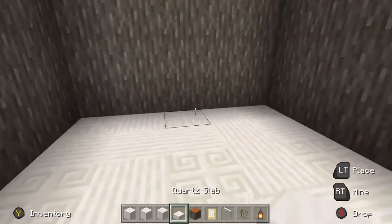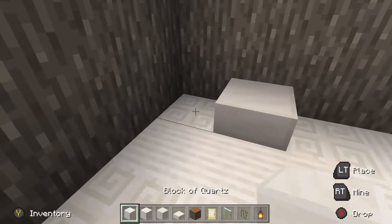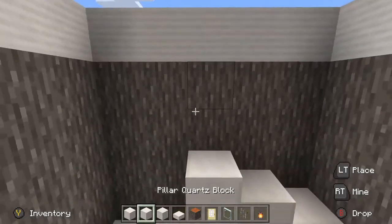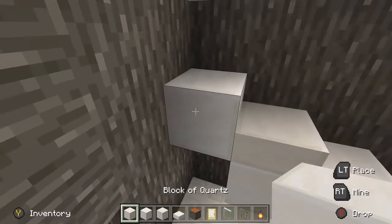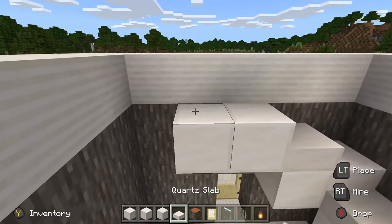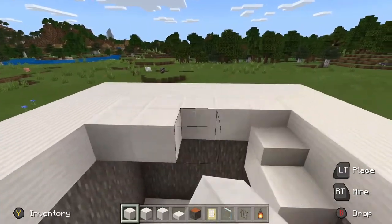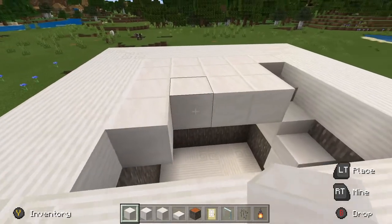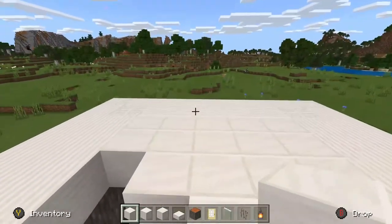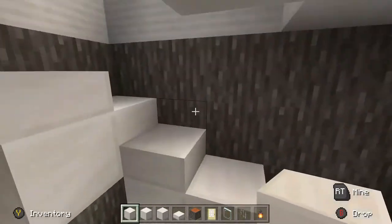Now on the inside, what you're going to want to do is go to this back corner, then go one to the right, place a slab — this is going to be the start of the staircase. Then block, block, slab, block, block, slab, block, block, slab, and then last one block. This will be the final story. Then you can just fill the rest of this in with quartz up to only two blocks here. I usually leave this space open because it makes the glass beams here feel a little more unique and provides an easy way down if you don't want to go all the way down the stairs.